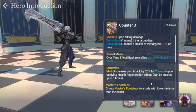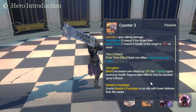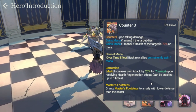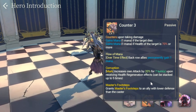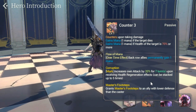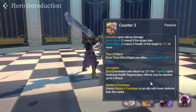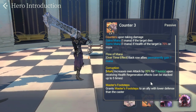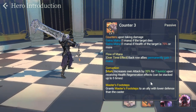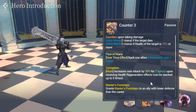Let's go over his passives. He has Counter — upon taking damage gains one mana; if the target dies, gains one mana; and if the health of the target is 70% or more, gains one mana. As a general, he also gives mana to the back rows every round, and gives mana to himself as well.